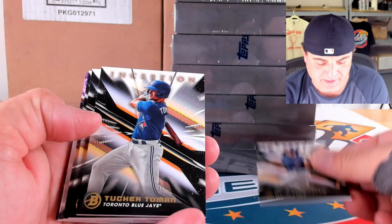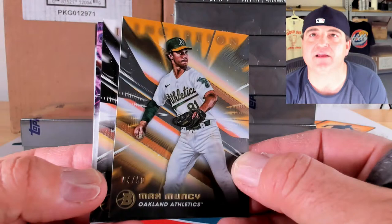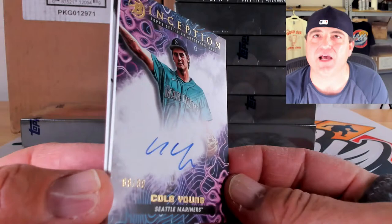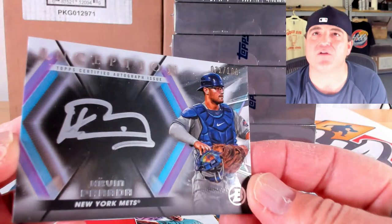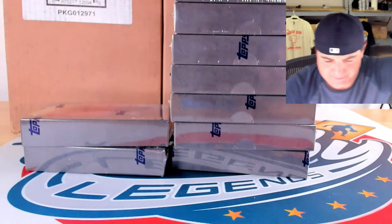Base cards of Morbido, Tucker Toman, Ludwink Espinoza, and Jason Churio. Gold foil of Max Muncie to 50, 4 out of 50. Then a primordial prospects auto of Cole Young — 88 out of 99 — doubling up. And our first silver signings auto: Kevin Parada going out to the Parada spot, 71 out of 100 — on-card silver ink. Beautifully done.